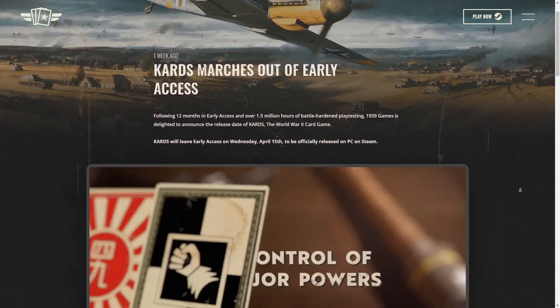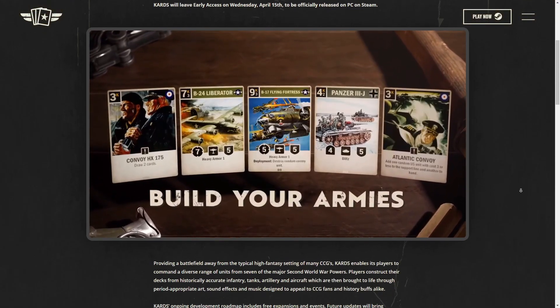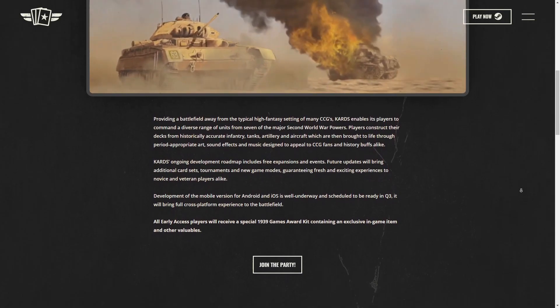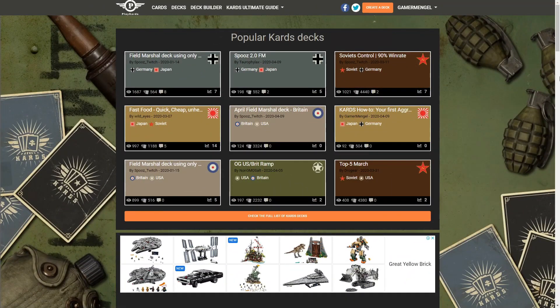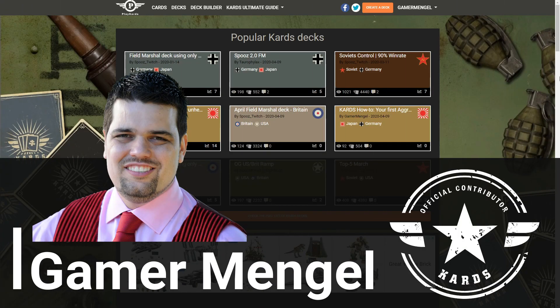Greetings and welcome, I am Mingle and this is Cards, the World War II collectible card game by 1939 Games. Welcome to part two of my two-part series on your first aggro deck. If you've missed the first part of this two-part series, be sure to check out the first one — top right hand corner.